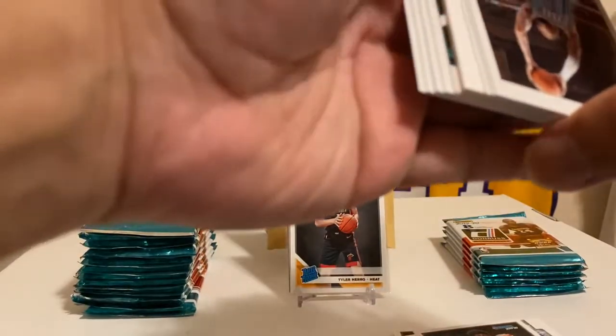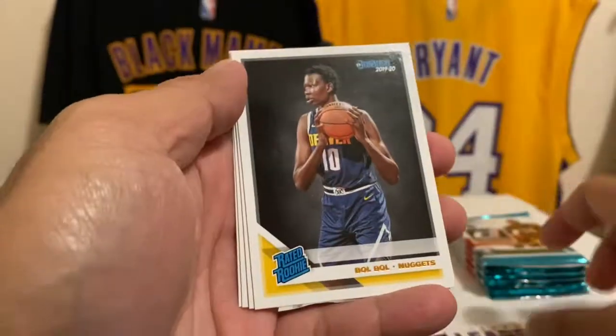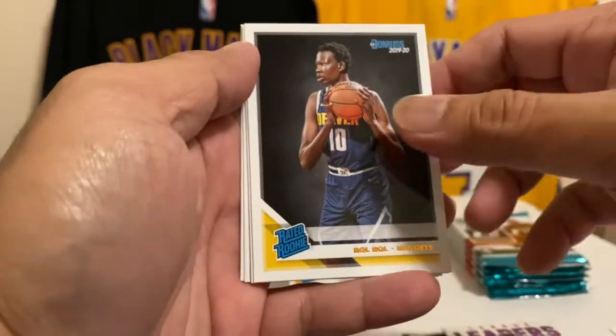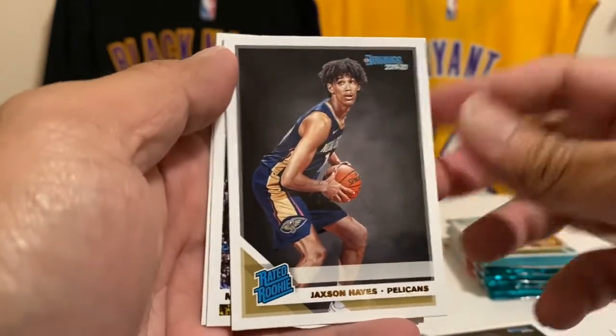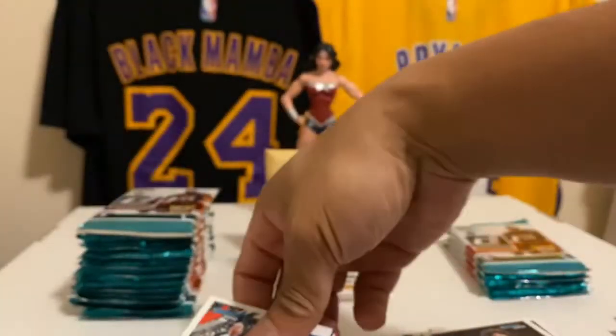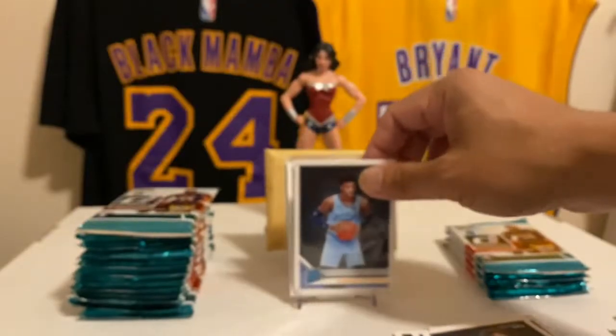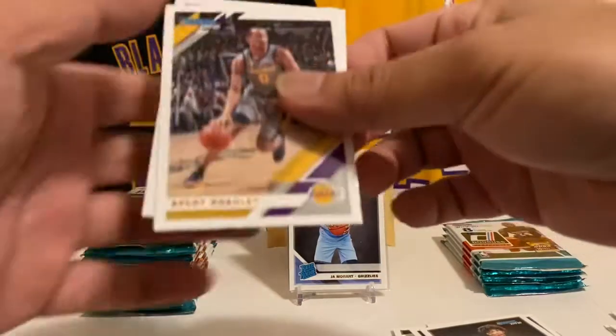No hit in this one, no hit in this one either. Zion, filler, Andre Drummond — double bowl, bowl bowl, the Super Bowl, Cotton Bowl, Sugar Bowl — Jackson Hayes. Got some green. But we got a Ja Morant — base card, but it doesn't matter because it's Ja Morant. Any Ja is a good Ja, like any Zion's a good Zion. No such thing as a horrible Zion card. Every Bradley to the PC.